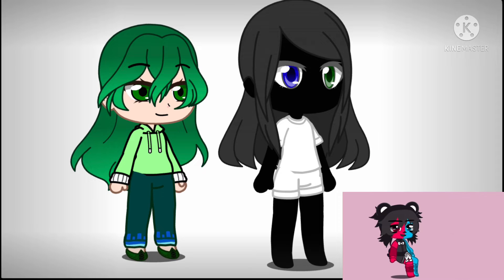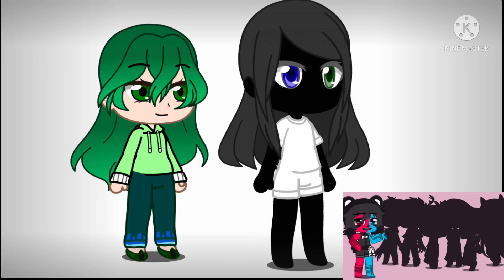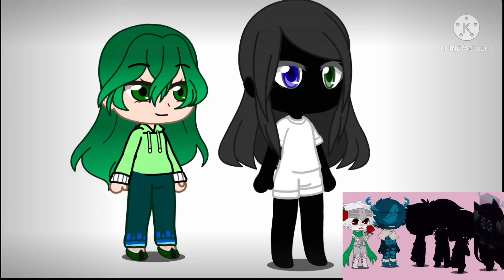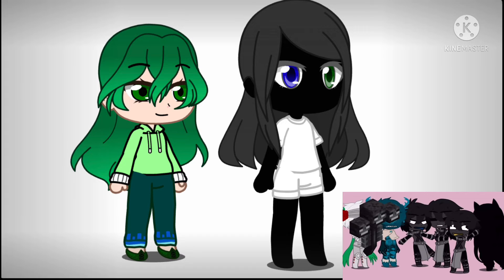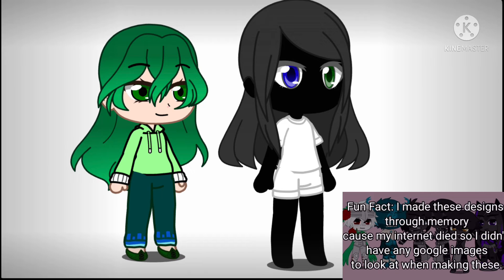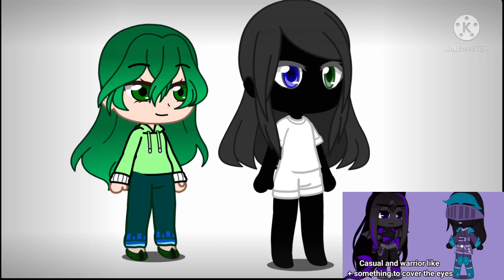Now let's do something a little interesting. Take a look at some of these mobs: the iron golem, the warden, the wither, and the ender dragon. You may only choose one mob — do not skip the video, do not choose multiple mobs. If you chose the ender dragon, your Enderman lives in the End and would dress mostly in purple with some parts in different colors.